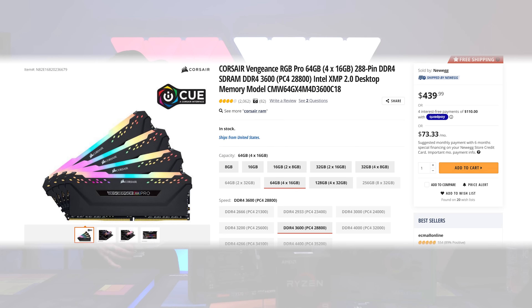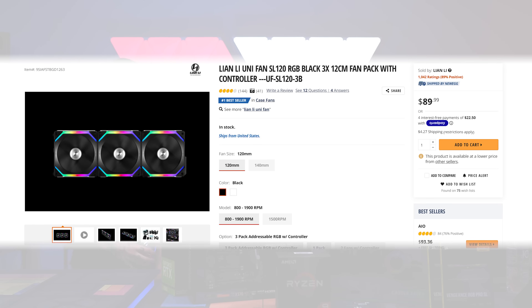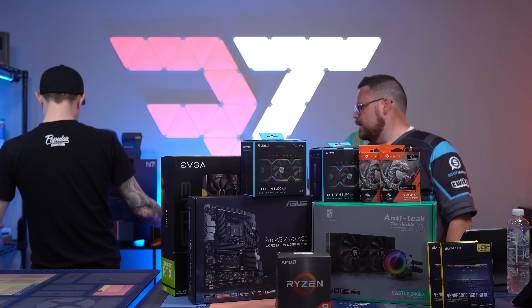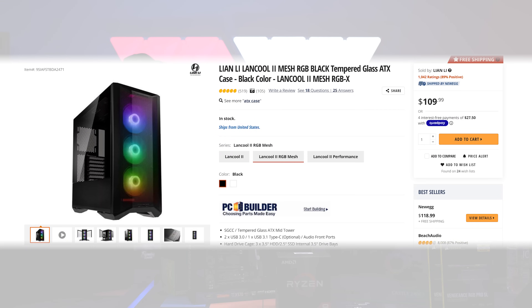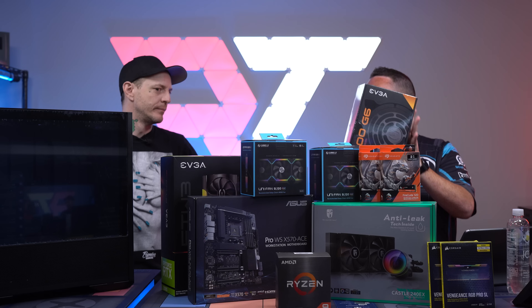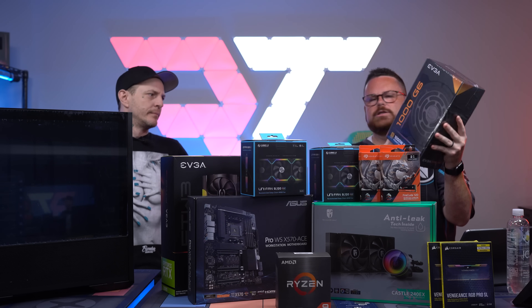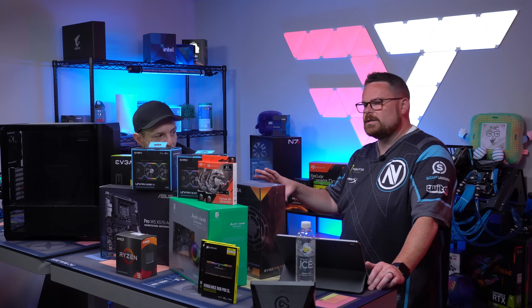Next, we got 64 gigs of low-profile — this is the new Vengeance Pro RGB. We're using the EVGA RTX 3080 FTW3. We wanted to do some tasteful stuff for RGB. These are the Lian Li SL120 fans. We're going to be using the Lian Li Lancool Mesh 2. The last thing we have is a 1000-watt PSU — and the main reason we did this is if you end up needing to go to a 3090 later, you could. These are the new EVGA G5s — tiny, like super small. But that's the parts, that's what we're building.